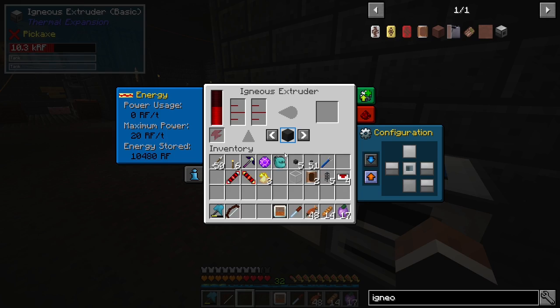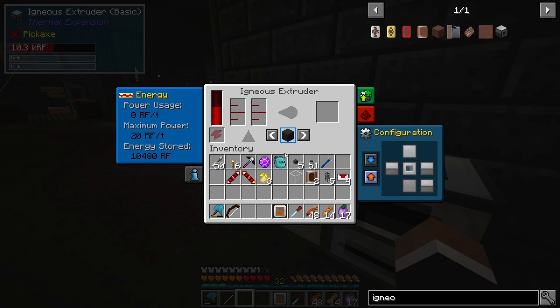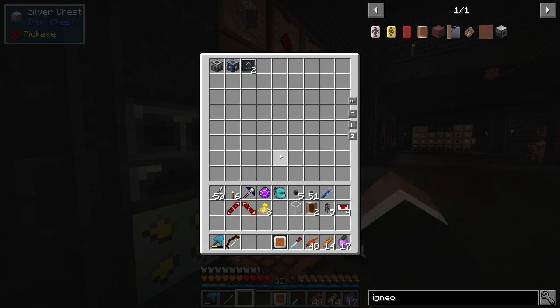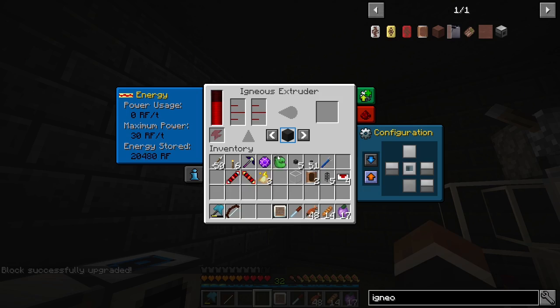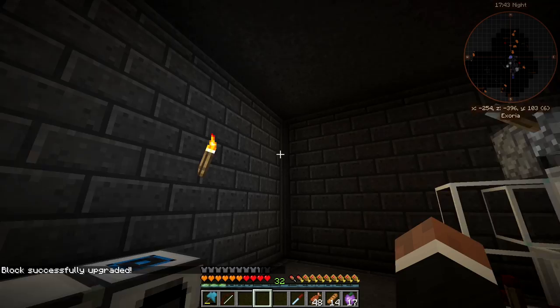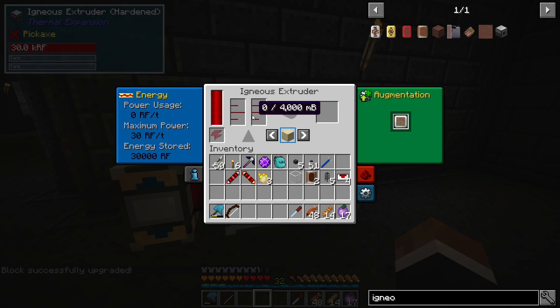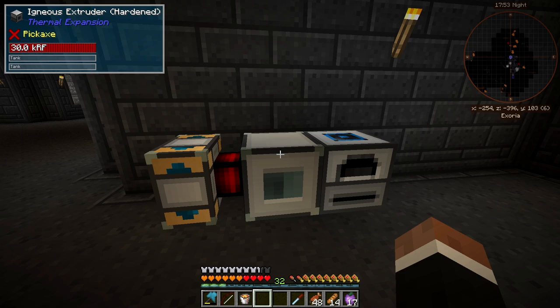Let's put this guy down — I guess the line will start here. I need another upgrade. Let's come back, upgrade it, and stick this in and choose — we'll make sand. We just need to give it lava to fill the buffer — we only need one bucket — and then we're gonna need some water.